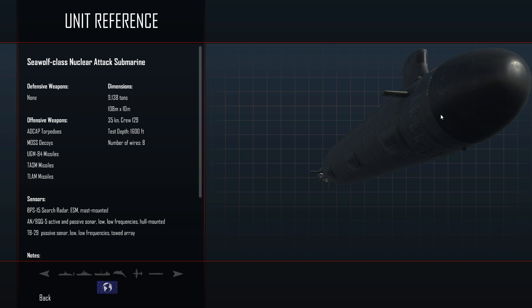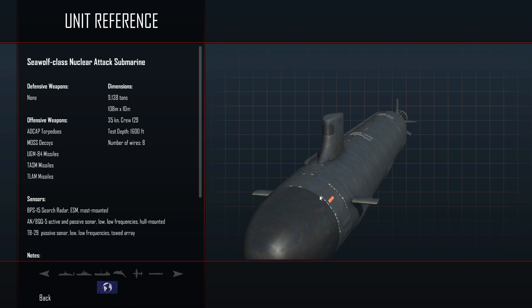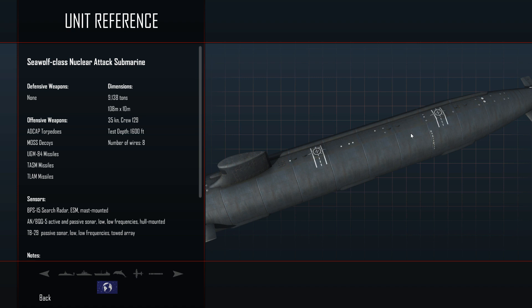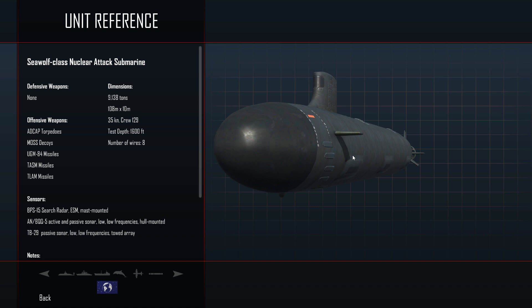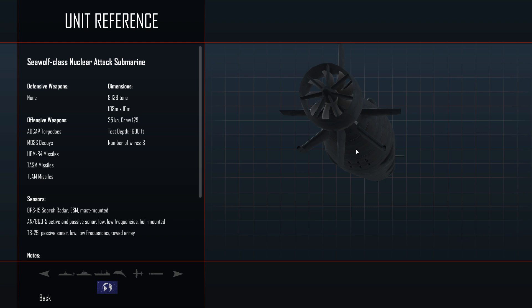As you can see, there are four torpedo tubes on the starboard side and four on the port side, but there are no vertical launch tubes in the front or stern. This is more of a classical attack submarine. As you can see from the model, it is quite well done — very detailed, very good lighting and textures.